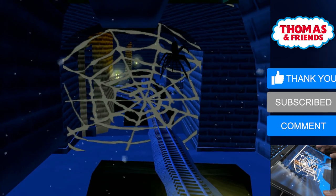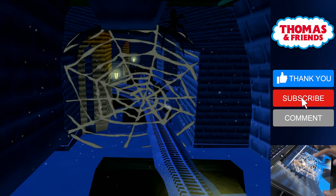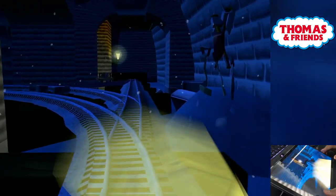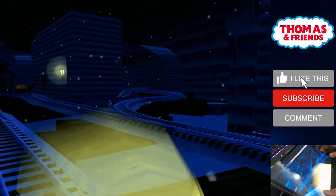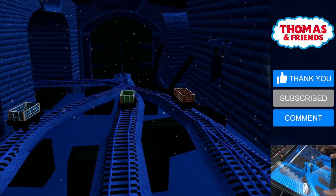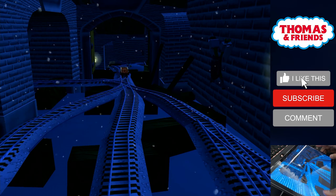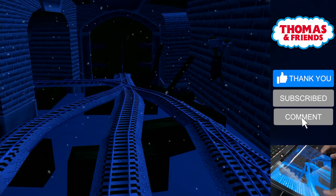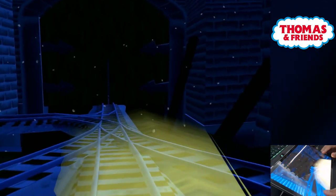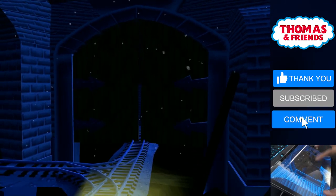Trembling tracks — a spider web! Tap to break it. Great! The troublesome trucks are playing. Let's find all three of them. The engine is blocked — tap on the gate to open it. Well done!